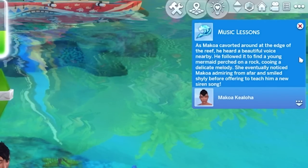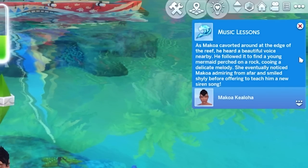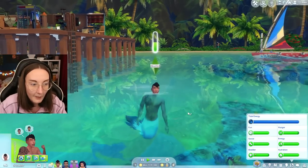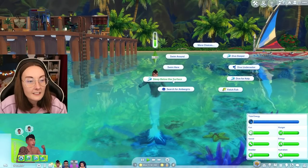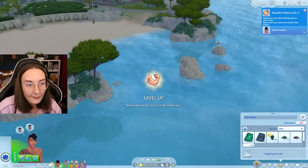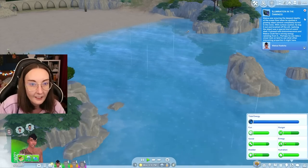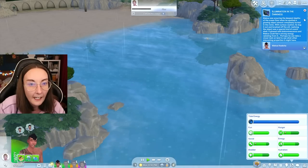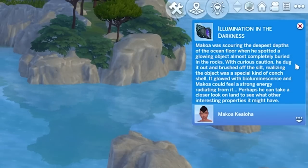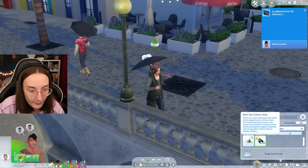He heard a beautiful voice nearby — he followed it to find a young mermaid perched on a rock, cooing a delicate melody. She eventually noticed Makoa admiring her from afar and smiled shyly before offering to teach him a new siren song. He can go dive deeper off the shore of Tartosa — only in the swimmable area of the world, so if you go too far out you obviously can't do anything. Illumination in the darkness — Makoa was scouring the deepest depths of the ocean floor when he spotted a glowing object almost completely buried in the rocks. Realizing it was a special kind of conch shell, it glowed with bioluminescence and Makoa could feel a strong energy radiating from it.